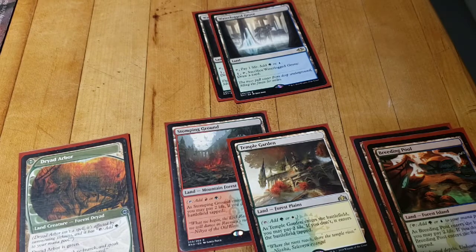If I do end up cutting the Manamorphose for Once Upon a Time, I think it would be very relevant to play two of the green-red filter land — I think it's called Firelit Thicket — potentially in place of the Waterlogged Groves. But until I get Once Upon a Time, I'll be sticking with this.